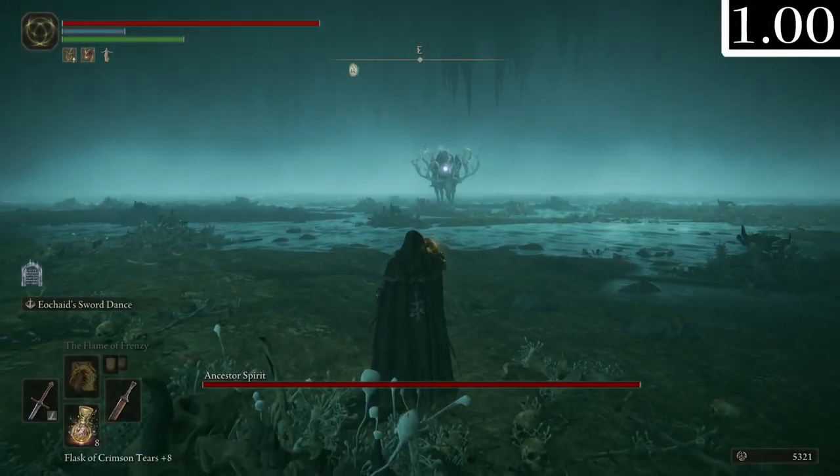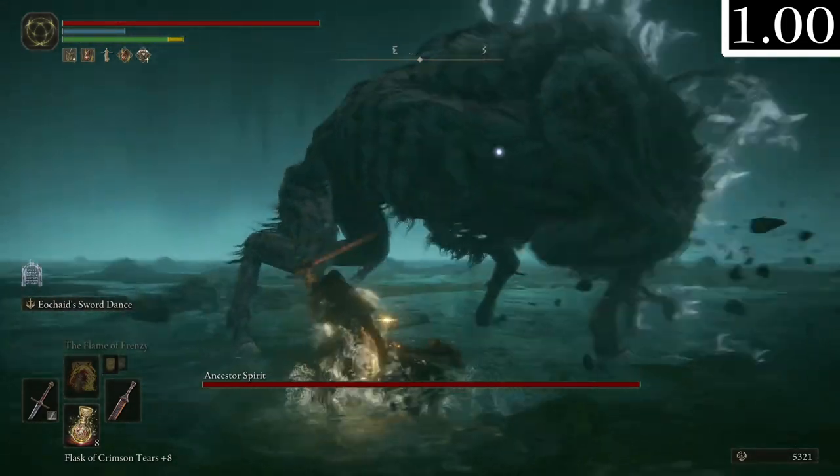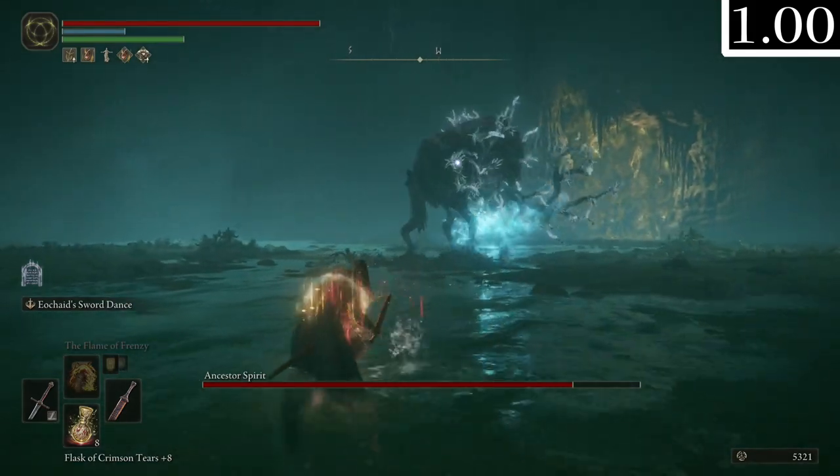For the Ancestor Spirit boss, there wasn't much different that I noticed. The only thing is that the sound design is a little lacking and was definitely polished later - for instance, when it jumps in the air it doesn't have the sound effect like when Torrent is doing that double jump.